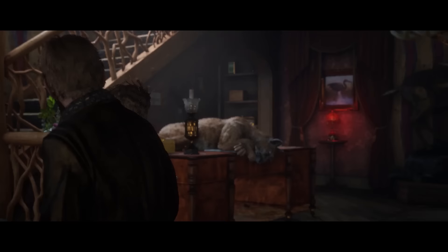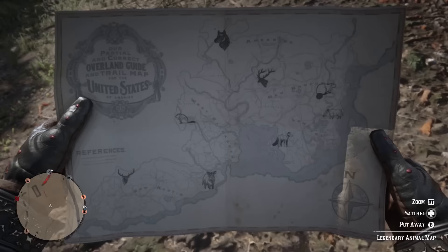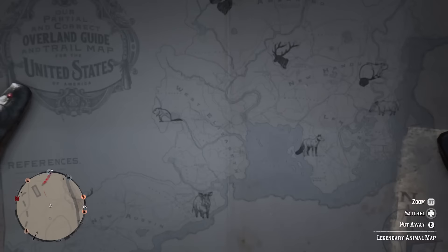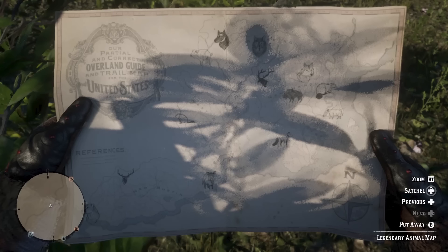Getting back to the video — right at the beginning of starting this role, the second you pay 25 gold bars to enter it, Harriet Davenport ends up drugging you. But as soon as you wake up, you have the equipment you need: the legendary animal map showing animal locations. As you rank up you get more animals added. I've already managed to get to the maximum rank, rank 20 within this role, which means the map I have is the full thing.